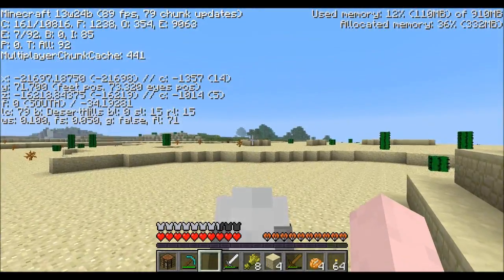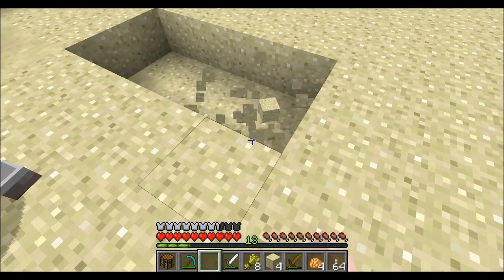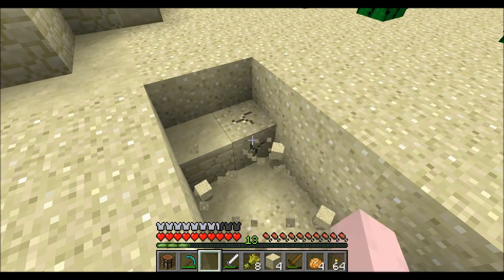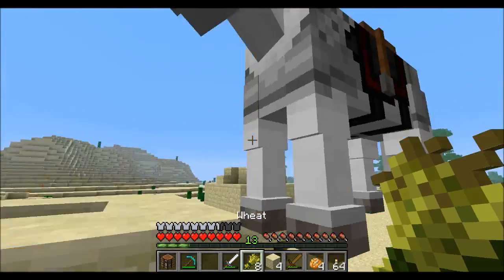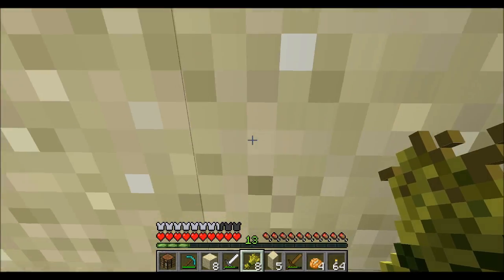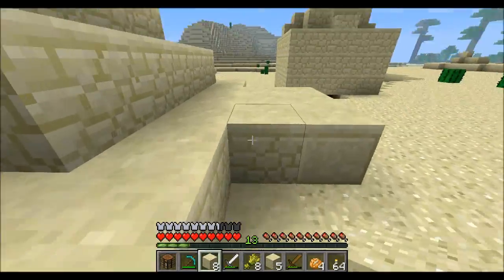I need to do something with my horse because I don't have any leashes to be able to stop this horse with, so I'm just going to put him in a hole so he doesn't run away. Get in there horsey. There we go. I'll have to be ready to put this back real quick. My horse should be safe there.